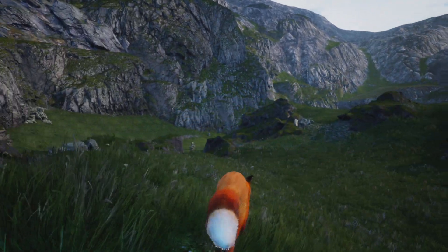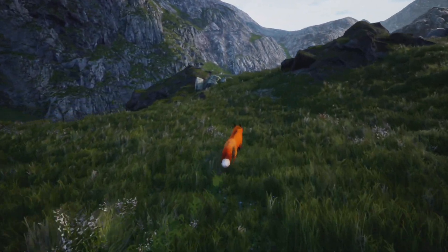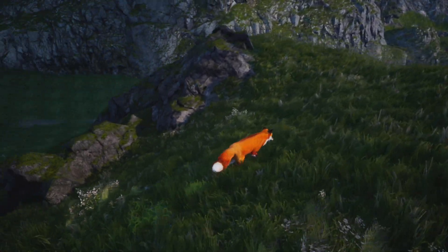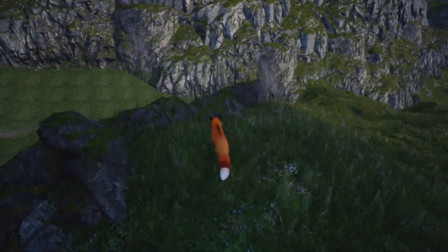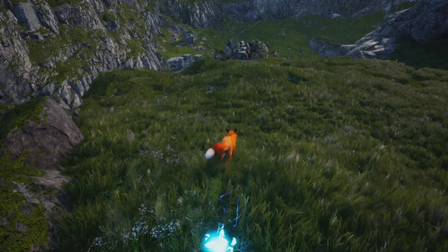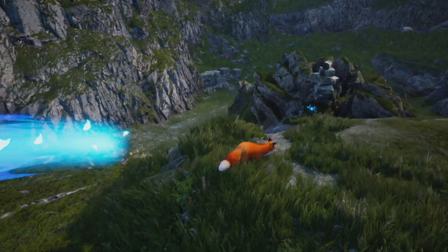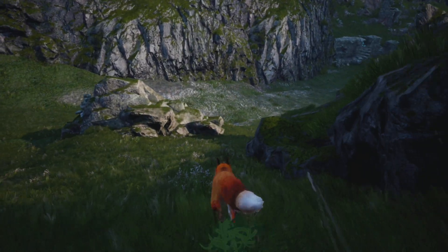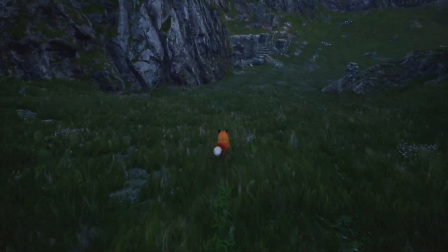I wonder what we're supposed to be — it kind of reminds me of Scotland but I can't tell. We're down from the snowy north now. Keep an eye on the left, there should be — there it is, right there. Blue plant. I'm going to use it to get rid of the red corruption, which should allow us to get our first staff for the area.